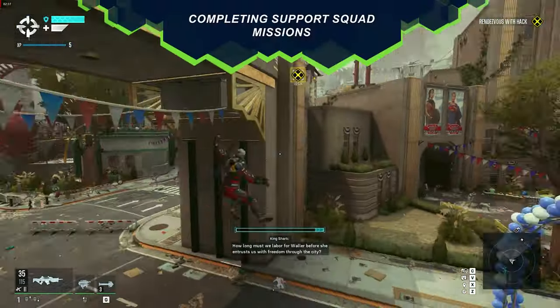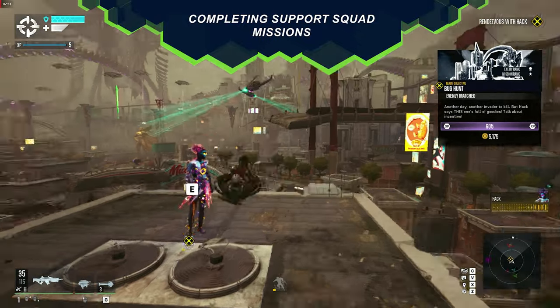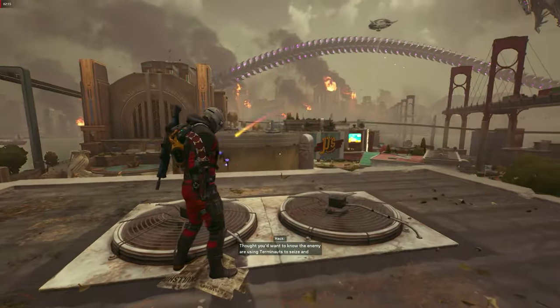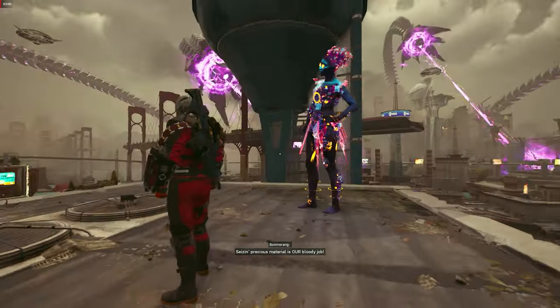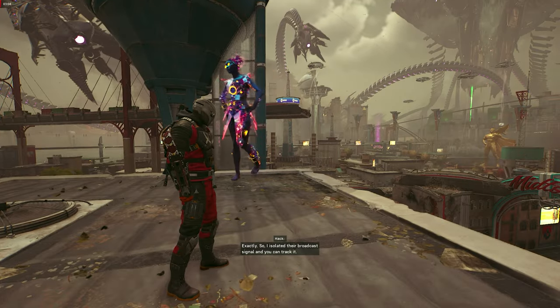While traversing Metropolis, you'll come across other characters from the DC Universe. Some of these characters will reward you with upgrades, while others offer intriguing side quests to complete. These tasks will take you all over the city, and upon completion, you'll gain access to new abilities. So make sure to take a break from the main campaign to tackle some of these side jobs, because the reward will be worth it.